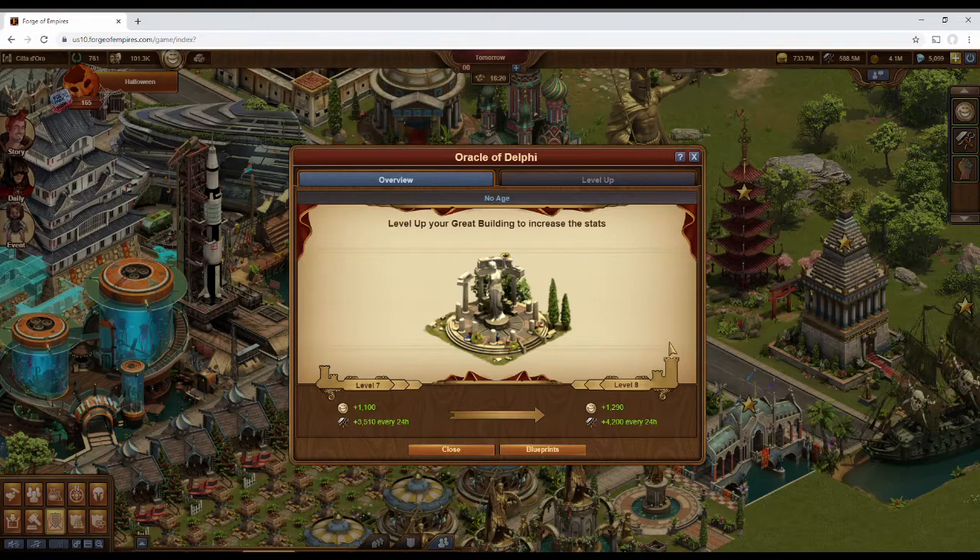For early players, the happiness will give an opportunity to make your citizens enthusiastic, which boosts your coin and supply output. And the constant stream of supplies every 24 hours will help in producing goods and materials that you'll need to move forward in the game. But as I said, at a certain time, you'll probably want to replace this building with another building of a similar size that may provide bonuses that make more sense.